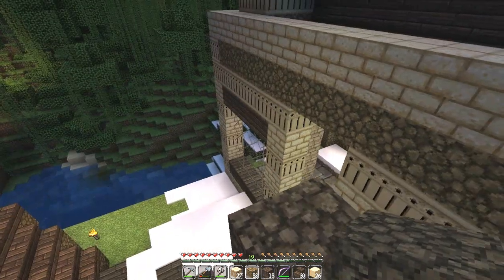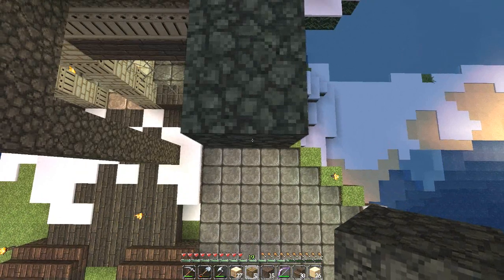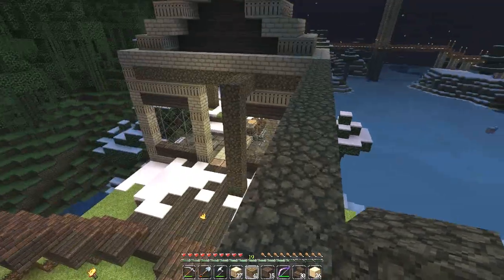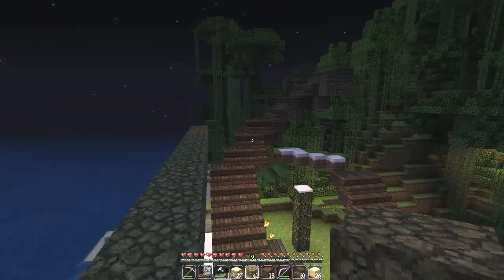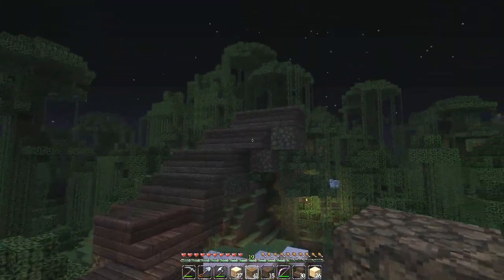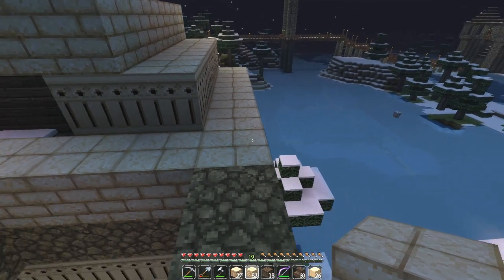A lot of you guys mentioned building windows, which I think is a genius idea — you can see it's broken up the size of those front walls a lot and opened up the space. The roof level looks like it might be a little bit too low, but not necessarily — the staircase is going to come up out of the roof and onto the rooftop pool. I think we're going to stick with that. I think I'm going to set the roof down now, actually.